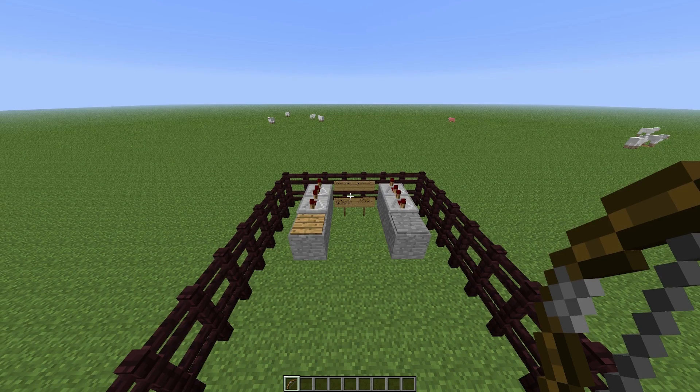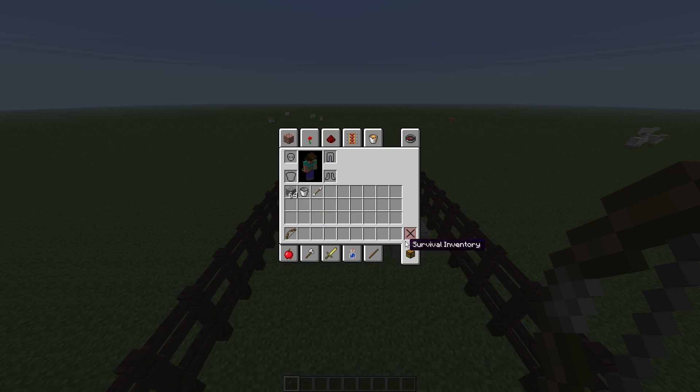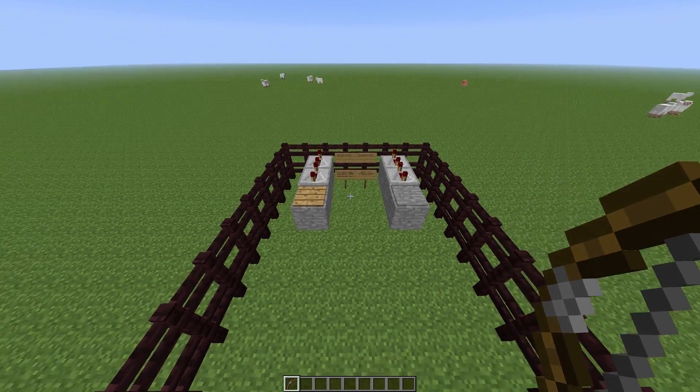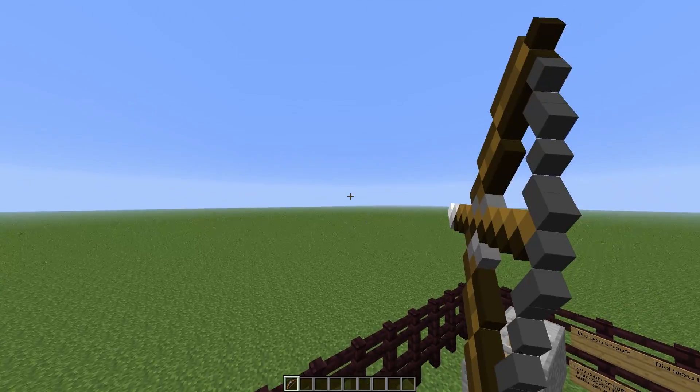I have a bow and arrow in my inventory — yes, a bow and arrow. And I am in creative mode so it is going to be infinite.